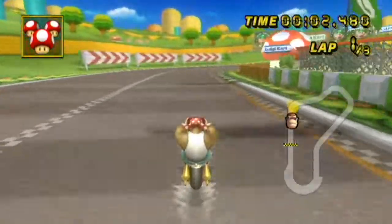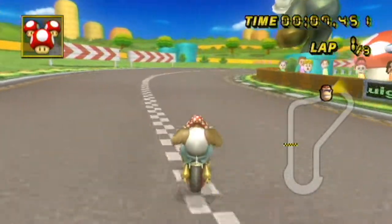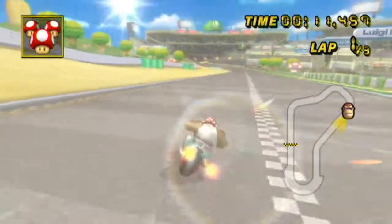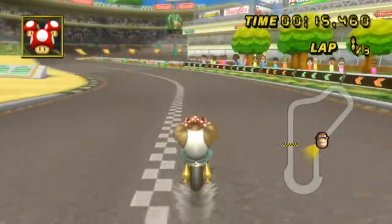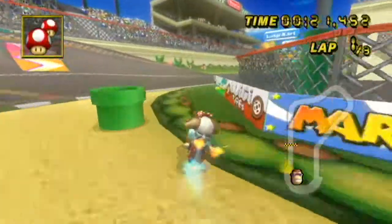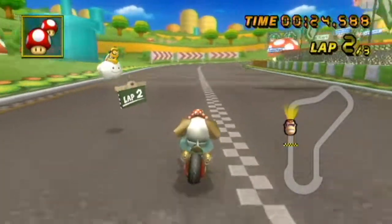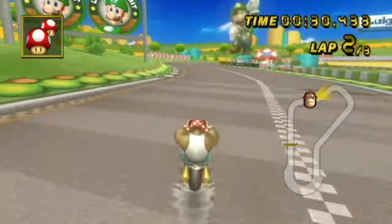Soft drifting is basically where you put the analog stick between 0 and 90 degrees, using the in-between angles to charge mini turbos faster. The way I do this is mainly by feel, so I'm not really the best at explaining it, and I'm also not the best at doing soft drifts. Notably, Luke is pretty great at them. This is useful on nearly all turns, because the faster you charge your mini turbo, the fewer drift frames you have, and that means you can get to your wheelie sooner.